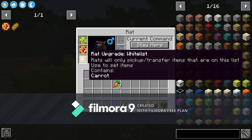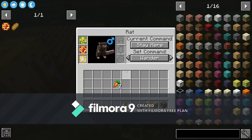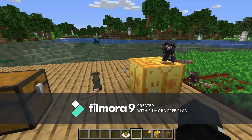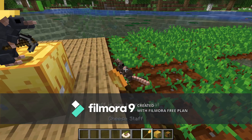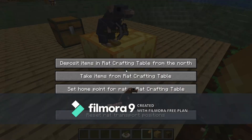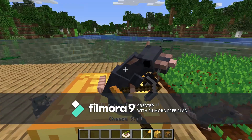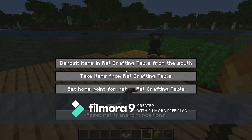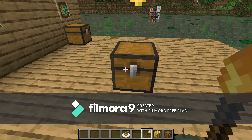I recommend giving it the whitelist upgrade so it only collects whatever your farm's farming, as it will wander off and try to collect other things. Next you get your chef rat and just place it here. So quickly, I'm gonna show you how to arrange these: this rat is going to deposit stuff into this crafting table, this rat does not have any job, and this rat is going to take items from this and deposit them into this.